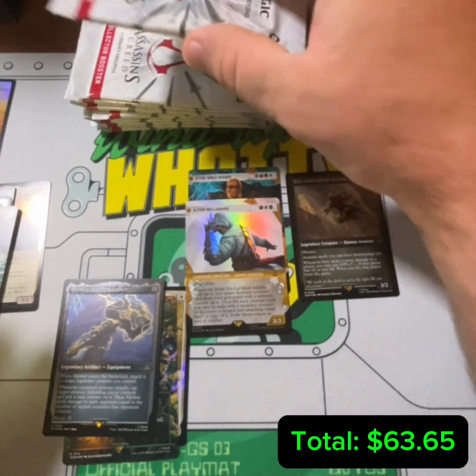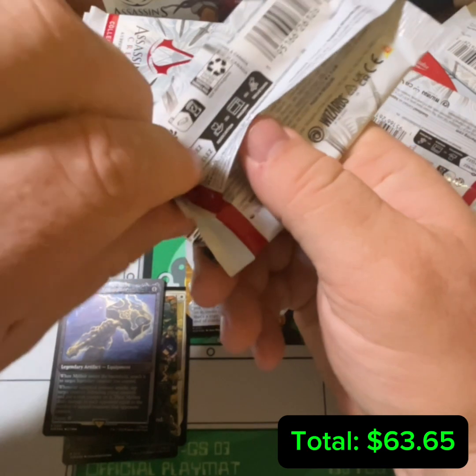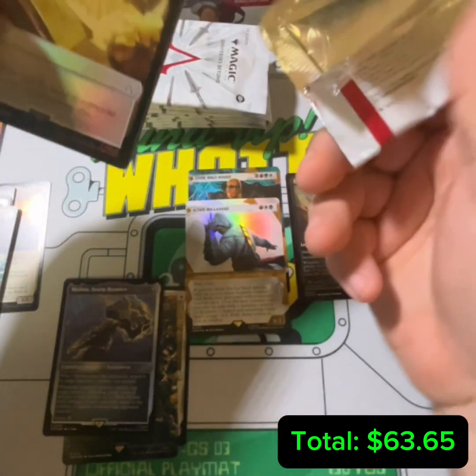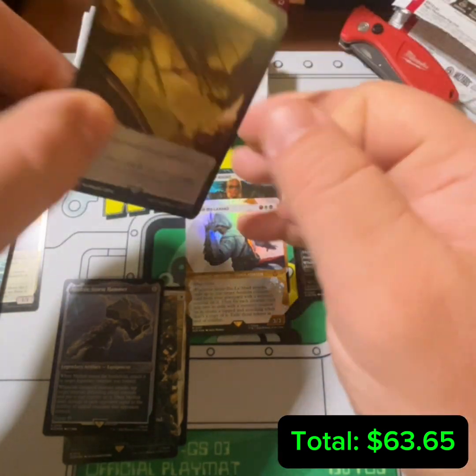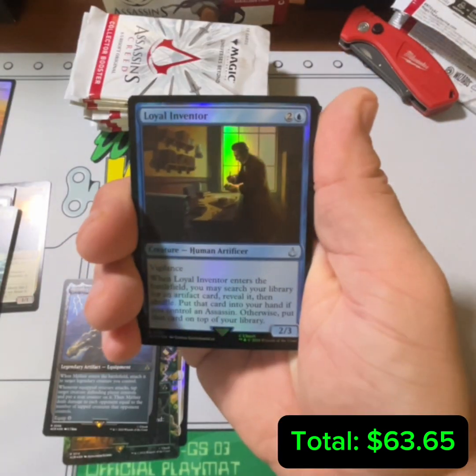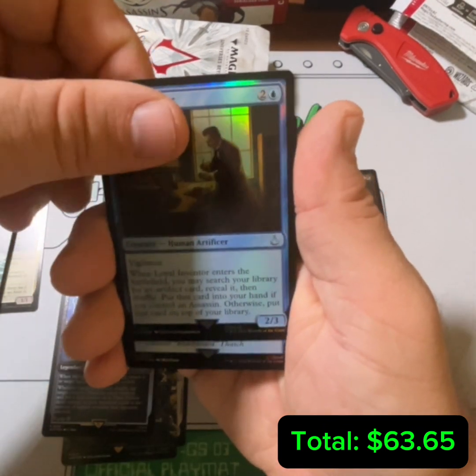Make sure to comment down below how you feel about the different Universes Beyond sets they've been doing. Obviously people love Lord of the Rings — you get the crazy cards there — but what about the Doctor Who sets, the Fallouts, all that kind of stuff? Loyal Inventor — very good card, absolutely playable.